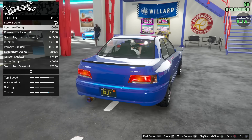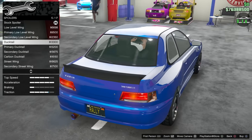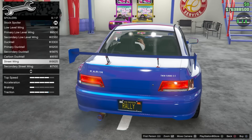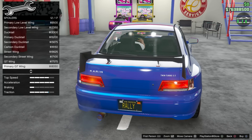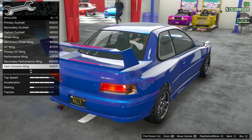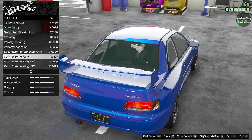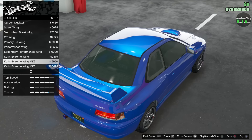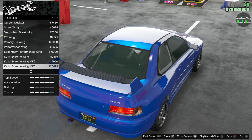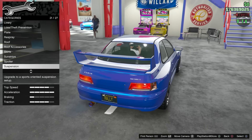Spoiler options: low-level wing with a nice little ducktail, different variants of that, large ducktail, street wing, secondary, GT performance, and the Karin extreme wing — probably the closest you can get to the 22B. Definitely going with the Karin extreme. Mark 2 is the secondary paint, and Mark 3 is the carbon.